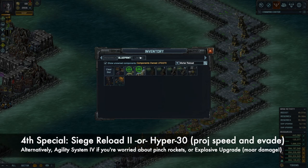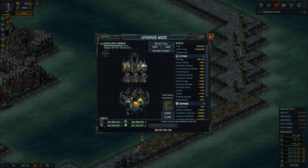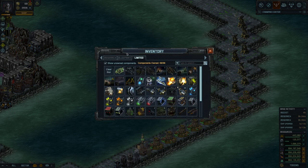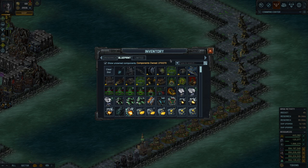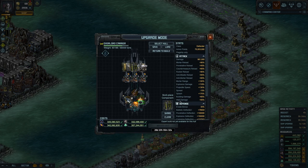You can go more reload or more projectile speed — I'm not certain which one is best, it's entirely up to you. You could also look at stun resistance against rockets, or just put an anti-rocket turret right next to it. Otherwise people will be able to pinch. You could go with Agility System here too, but if you're building for damage, this is the build I recommend. I'll share the code in the video description. The Overlord Carrier takes a long time to build, but if you build with a third one and refit the component it saves four or five days. So: Hyper 30, Siege Reloader, or Agility System 4 — I'm not particularly set on that final special. You could also stack more damage with the explosive upgrade for 10% more. Take care, pirates. See you next time.